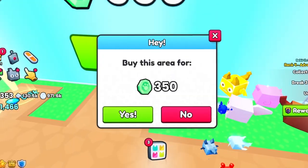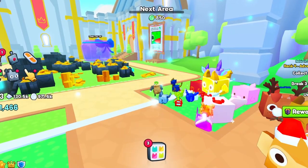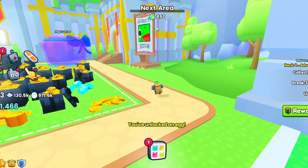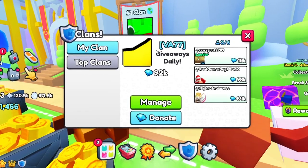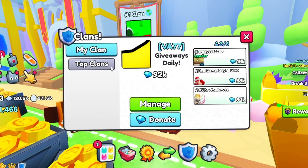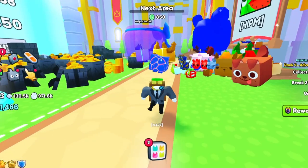I now have 350 emerald coins, so we're buying the next area. Look at that — we can see the number one clan in the world right now, and it is Hippo Melon. If you want to be part of my clan, send me your username in the comments and I'll add you. We're going to need 850 emerald coins to progress to the next area.